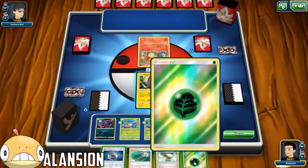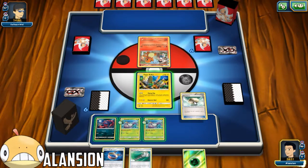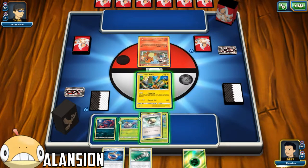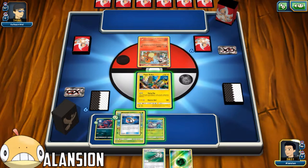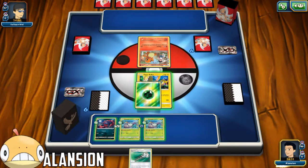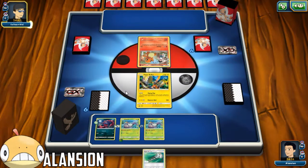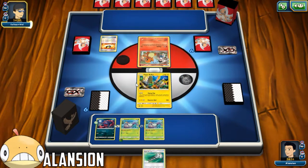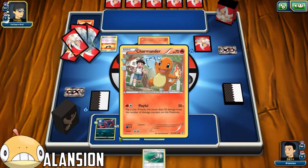We did draw a Grass energy. I think I know what deck this is. Let's attach - Float Stone onto that, a Choice Band onto that. I feel like I just want to start attacking. If we don't get a Zoroark out quickly, we are going to be in a rough position.